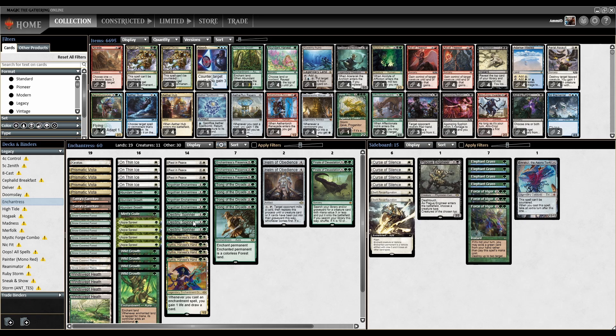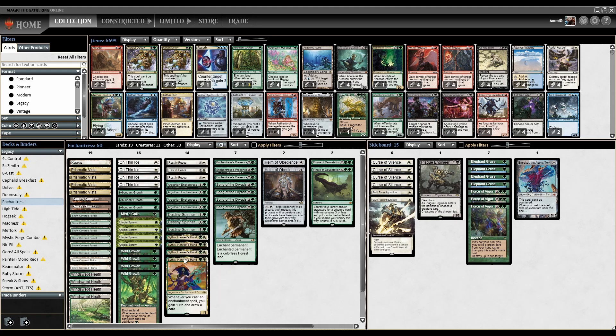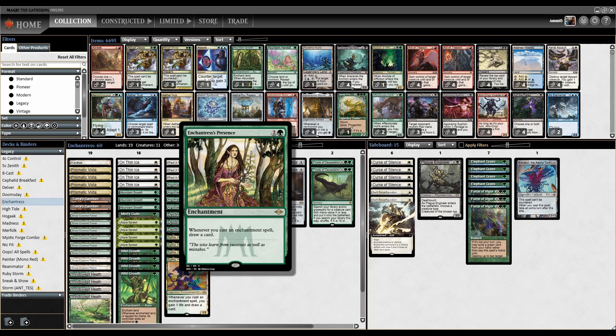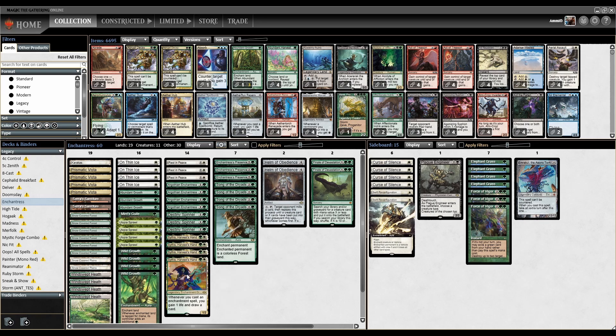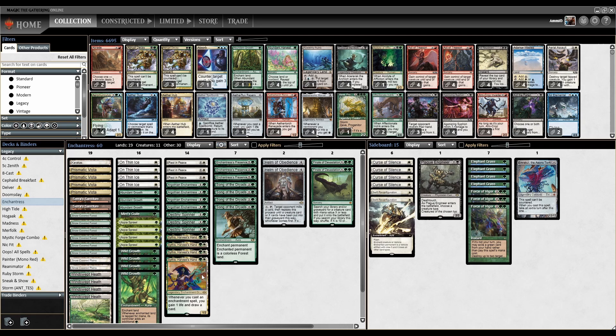The first things to understand are we have Argothian Enchantress, 2 mana, 0/1 with Shroud - whenever you cast an enchantment, draw a card. Then Sythis, 2 mana, 1/2 - whenever you cast an enchantment, you gain 1 life and draw a card. And Enchantress's Presence, a 3-mana enchantment - whenever you cast an enchantment, draw a card. With all of these, every enchantment you play draws you another card.